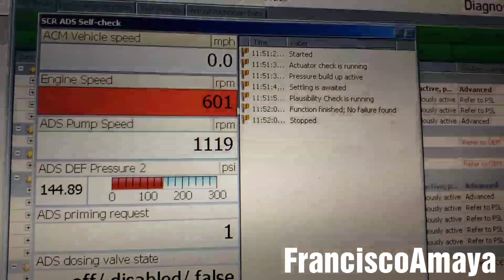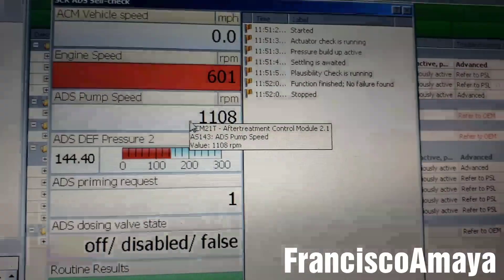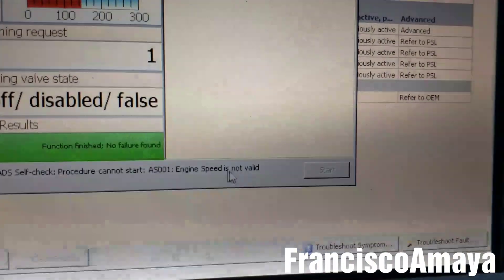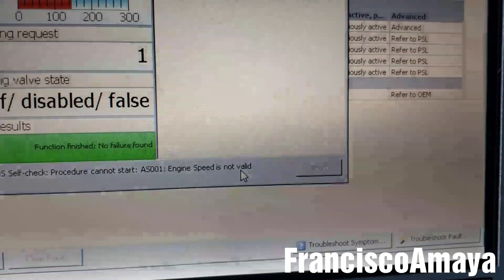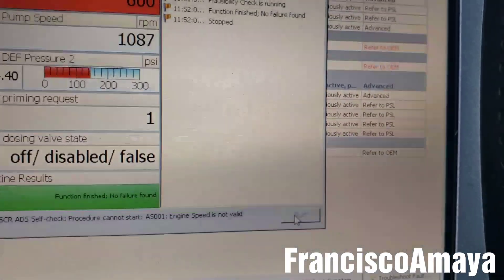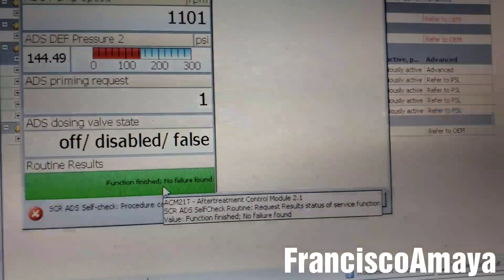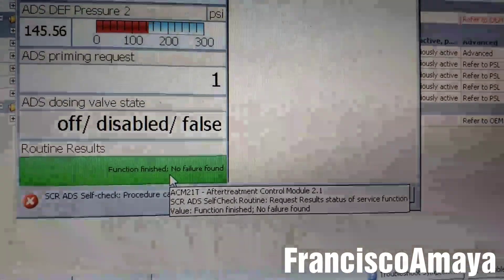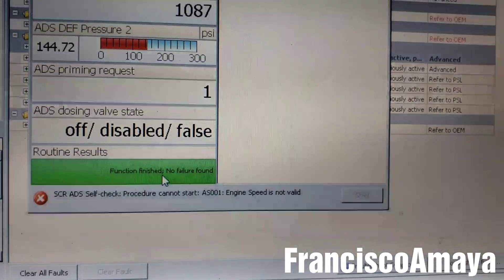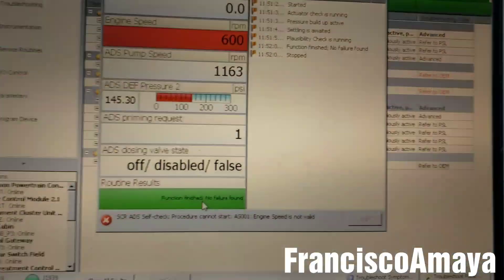You click on the SCR ADS cell check. This will be red because the engine is on — the engine has to be turned off first. Then you click Start. Right now it says the speed is not valid, so the check cannot start. You have to turn off the engine and then start. Once you start, it will increase the RPM and run through the check. Once it passes, it will turn green and say 'no failure.' If it doesn't pass, it will remain red. Once it's green, all the warning lights will go away and then you can delete the codes.